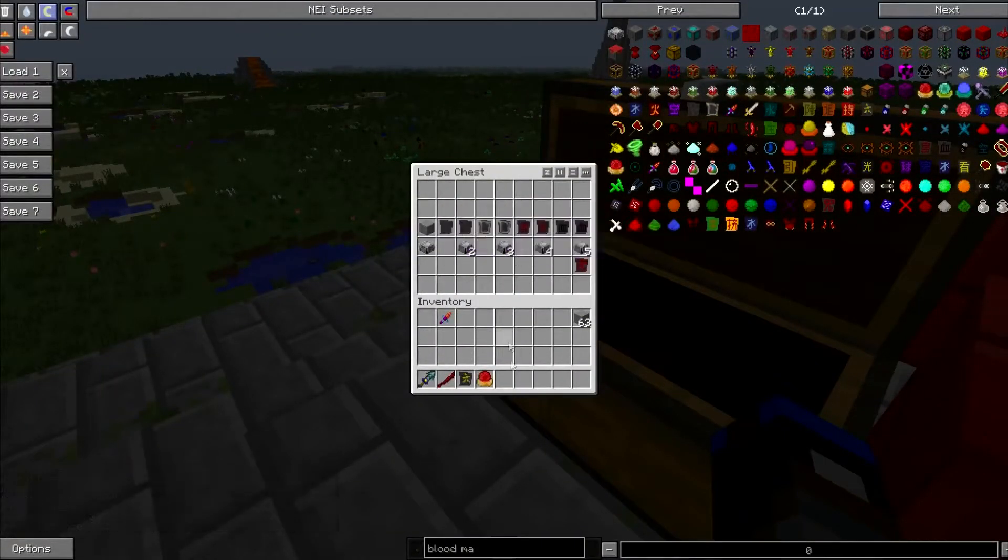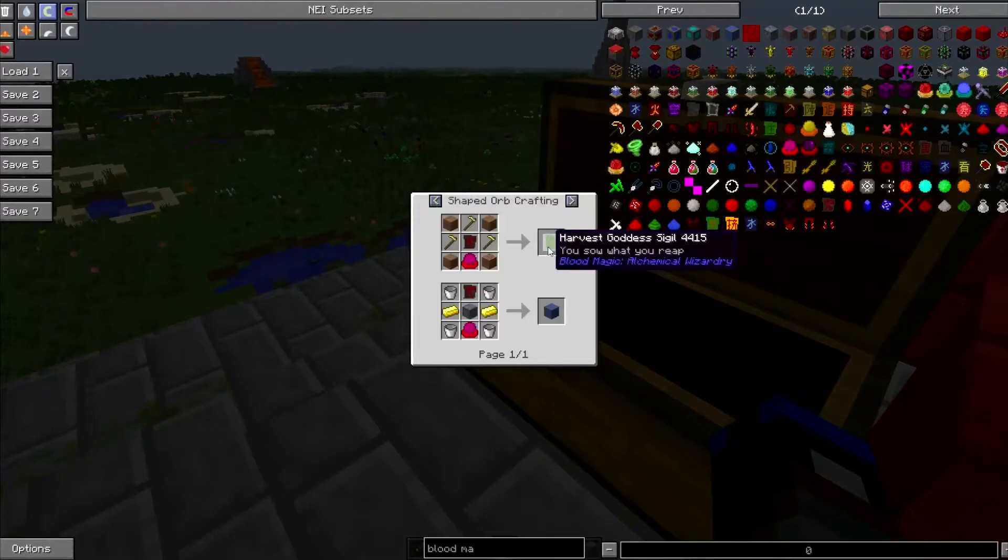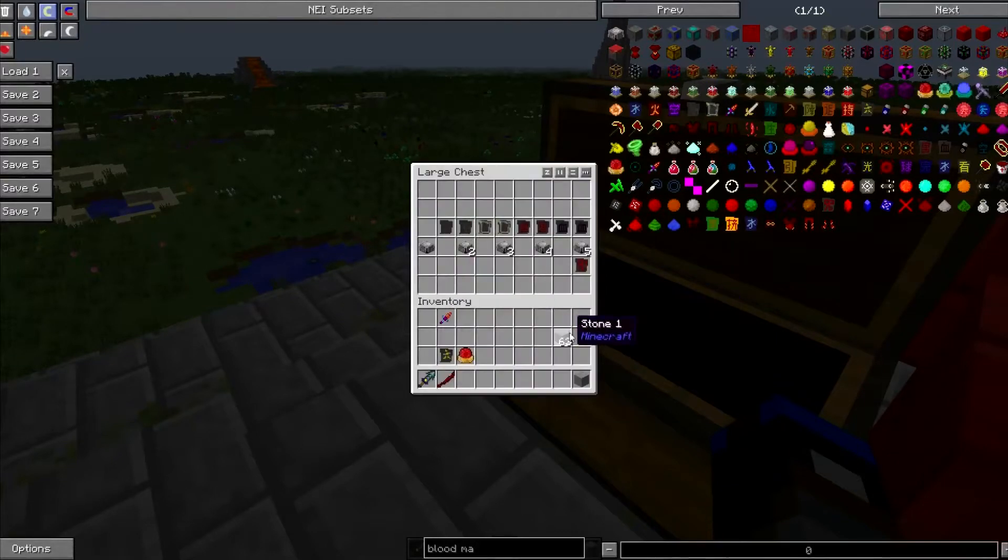In order to get the blank slate — I should have shown you this before the divination sigil — it's one stone inside of a level one blood altar. You can then put that blank slate into a level two altar and you'll get a reinforced slate. A reinforced slate into level three gives an imbued slate; imbued into level four gives a demonic slate; and a demonic slate into level five gives an ethereal slate. That's used for a harvest goddess band, a rune of acceleration, and so forth.